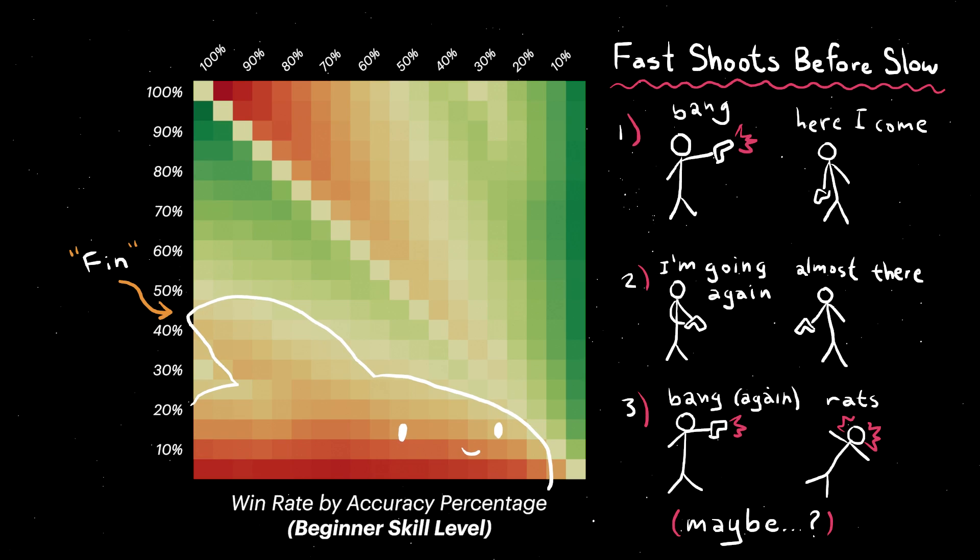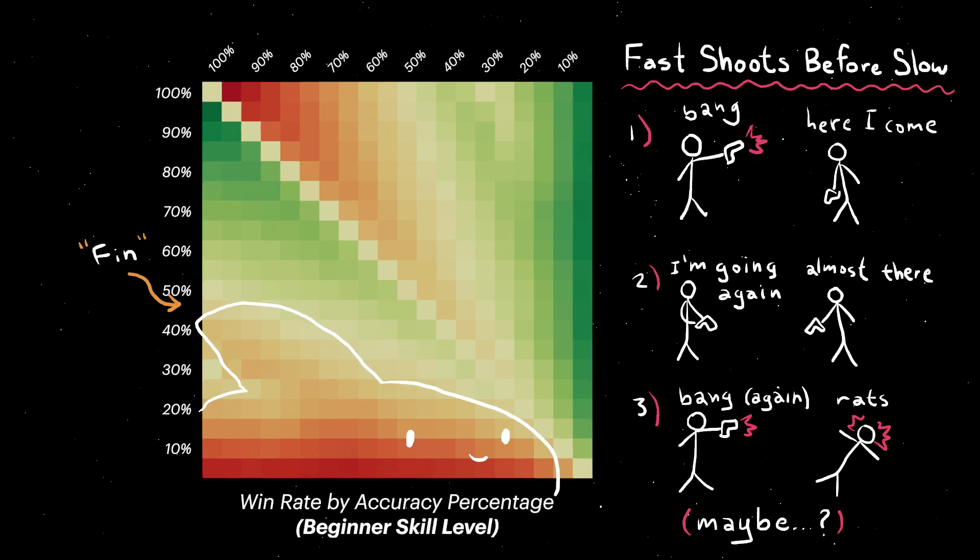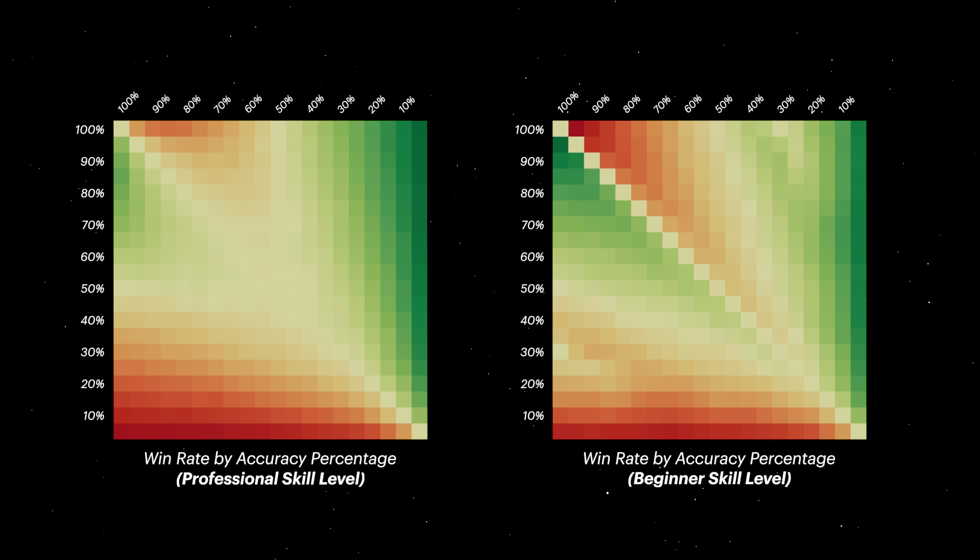What would usually be a reckless 25% accurate shot fares surprisingly well against a highly accurate 90% shot — beginners manage a win rate that's just below a 50-50 fight, while the same scenario for average players wins nearly half as often. I found that the abyss doesn't seem to shrink uniformly; instead, this subtle fin starts to emerge. I suspect this roughly indicates the threshold for when a faster player can occasionally sneak in a second shot while their opponent is steadying their aim. Regardless, accuracy is clearly less important the worse your aiming ability is, and conversely, at the professional level, more important the better your aiming ability is.